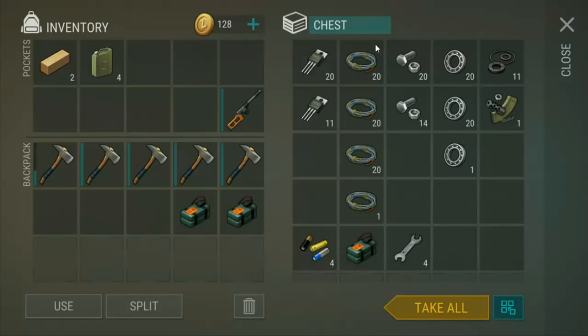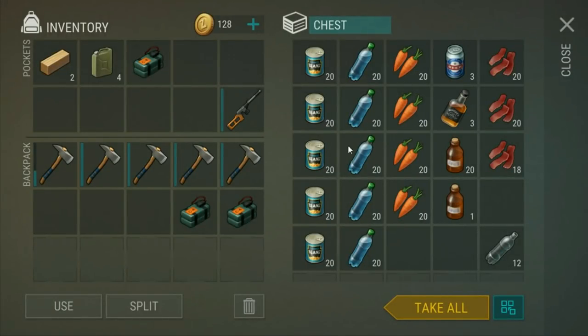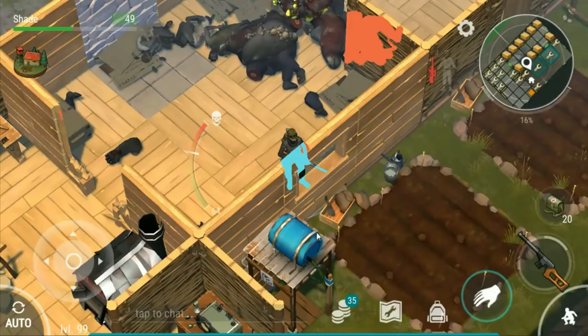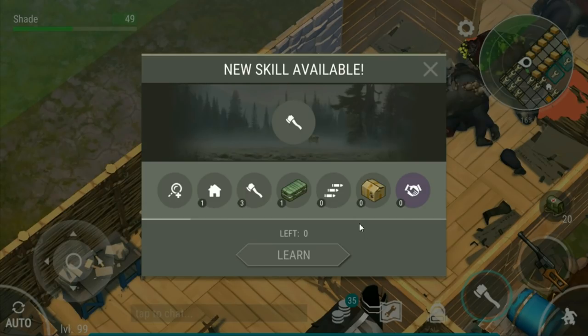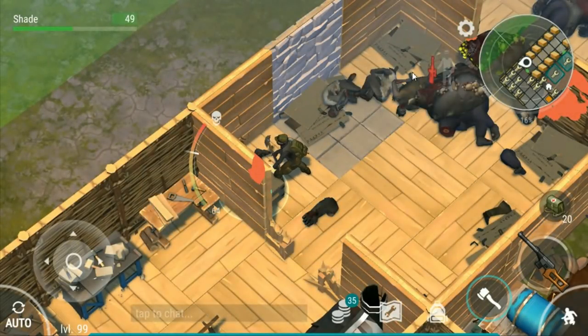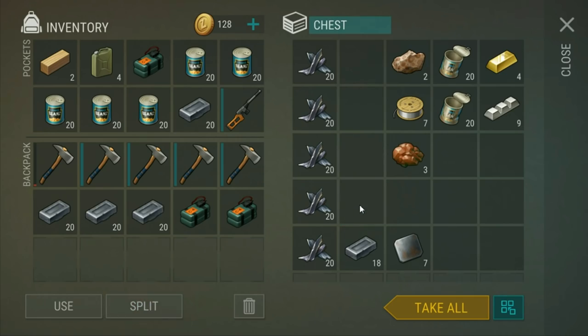Let's see what we've got in here. I got one of the C4 back - was not expecting to actually get the C4 back! Let's see what trait we get. Give us something good... 4% less noise. Still useful, I guess, but 4% is really not much. Iron's always nice to have.